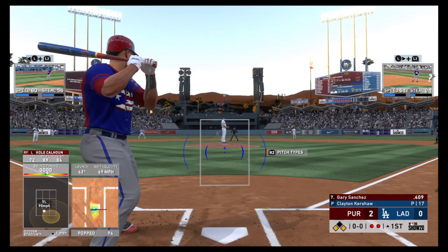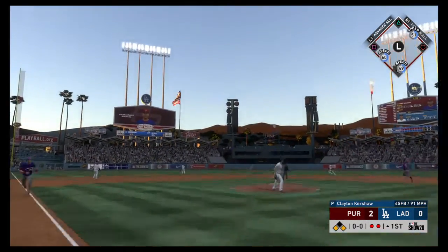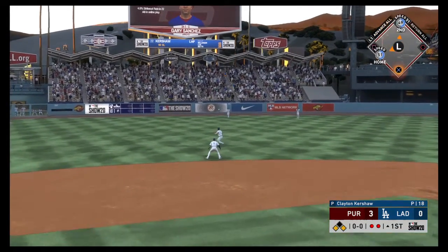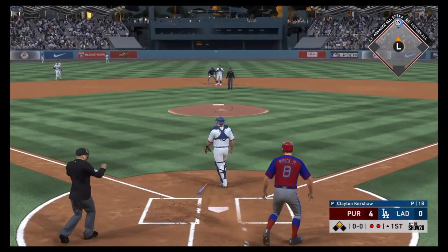Coming to the plate now, Gary Sanchez. And we'll see what he can do here. Two on, two away, two home so far this inning. Hoping to limit the damage. Here's the pitch. High and deep to left center field. Back goes Pollock at the track. But he has no chance to make the play — it's off the wall. Now it's cut off. A throw to the plate. And he is in there.